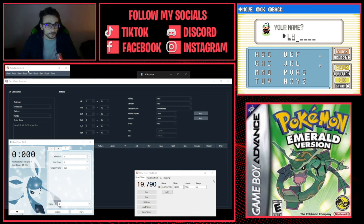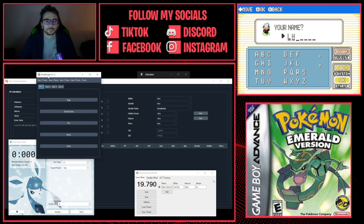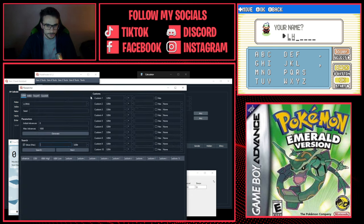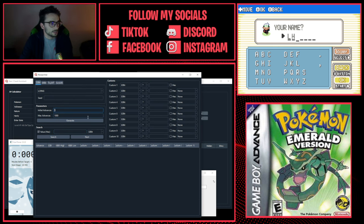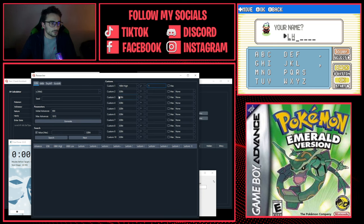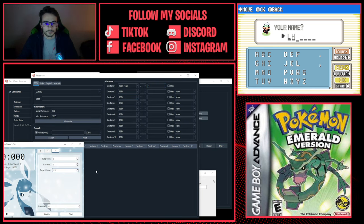Leave the game there and go to the computer. Open PokeFinder 4.1.2, go to Tools, then Researcher. In Researcher, set Initial Advances to 990 and Max Advances to around 10–15. Set this to 16-bit, divide by 1, and leave everything else as is.